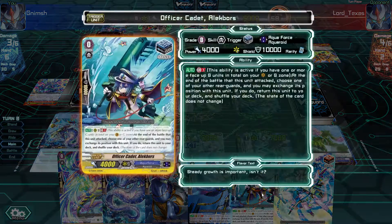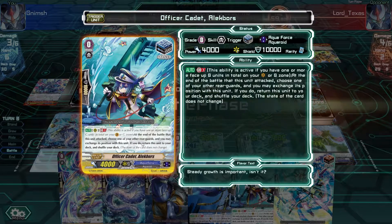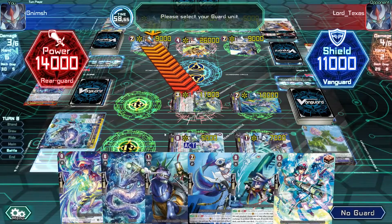What does my grade 0 guy do? It's a stand trigger - exchange the position with the unit. So Aqua Force has a lot of potential - basically I can stand the front line, exchange the position with the back line, and then do a lot of cool stuff. Maybe Aqua Force is actually a clan for you.